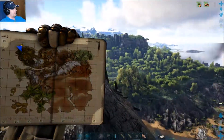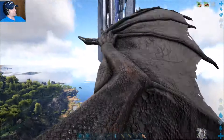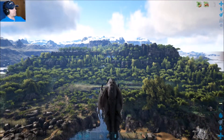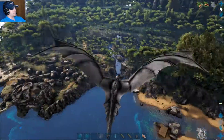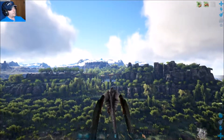Here's the blue obelisk and you can see where we're at on the map. You'll be able to find the blue obelisk pretty easily. You just want to align yourself — you see that bridge over there? Just go straight for that. All you really need for this is a flyer and a pickaxe.